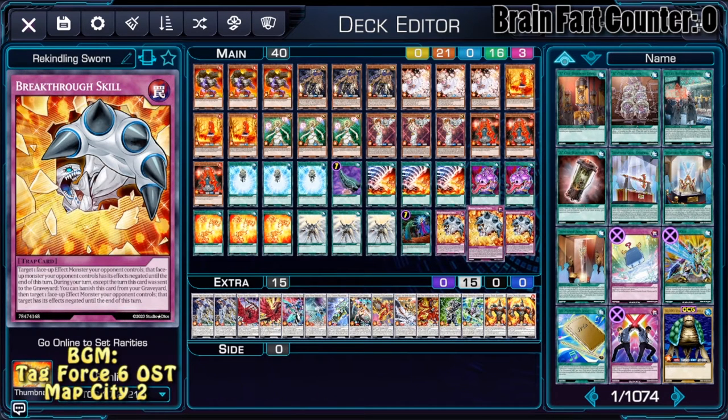My personal favorite super secret tech in the Light Sworn deck is Breakthrough Skill. This is interesting, because even if it's sent to the graveyard, the opponent can only negate it with an Omni Negate, because it's an effect. Also, during my turn, it's a quick effect. So it's always nice to have.